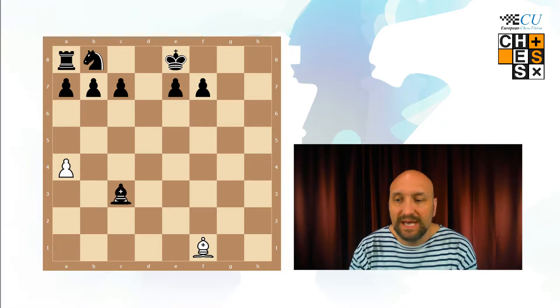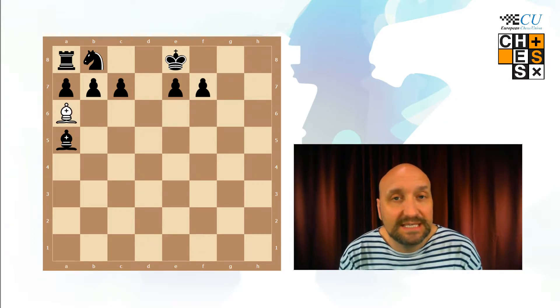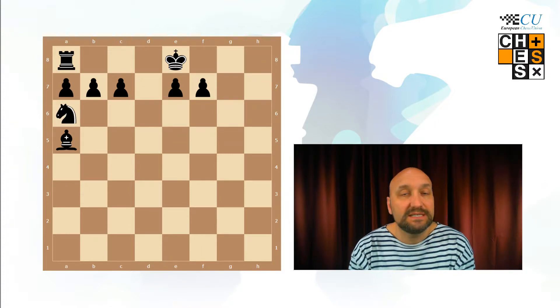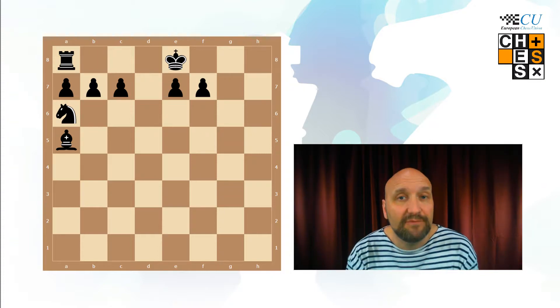c3, bishop has to take on c3. a5, and finally bishop to a6. And white gets rid of the last piece after knight takes on a6. So you have to watch out about this when you play loser's chess — it is when the opponent has got a sequence of moves where you can take a piece in every move.